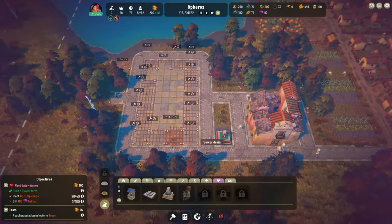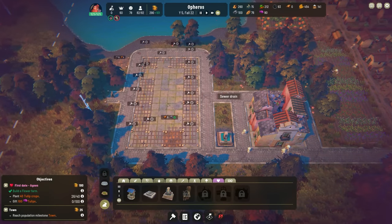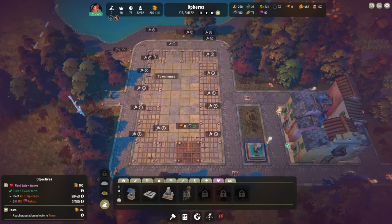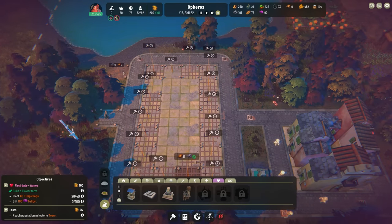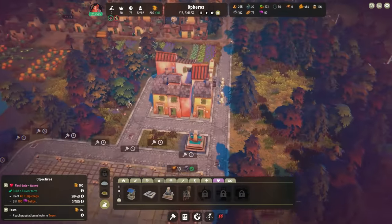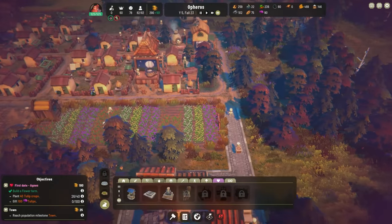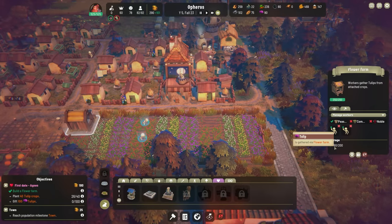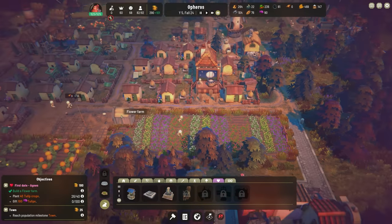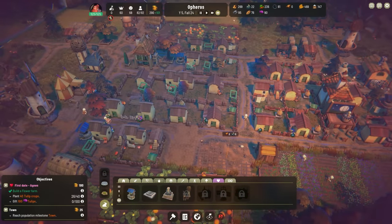This is going good — I put the road in, we got some sewer drains in. I had to place a sewer drain here and here in order to get all of these covered, and we had to place another water thing over here. This should all be getting built — that's going to add a whole bunch of commoners, which will be nice. We're at 90 out of 200 but we only need 100 tulips.